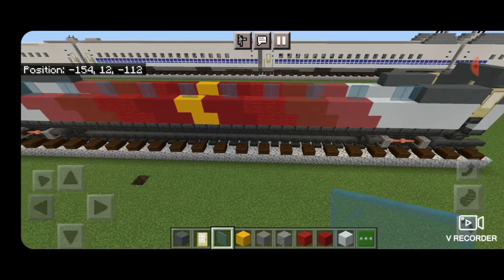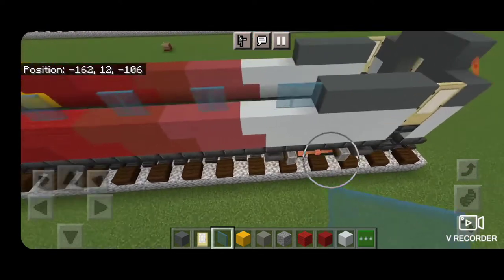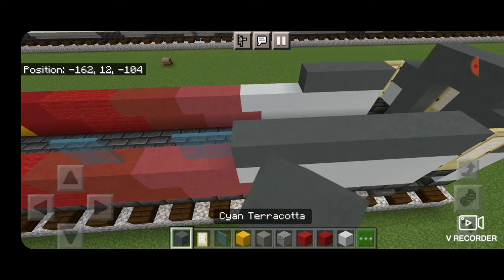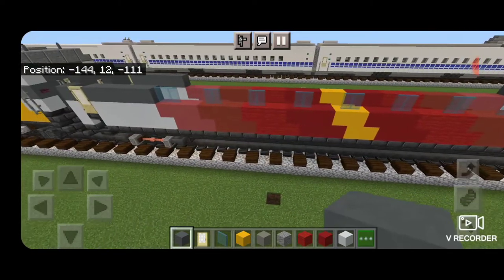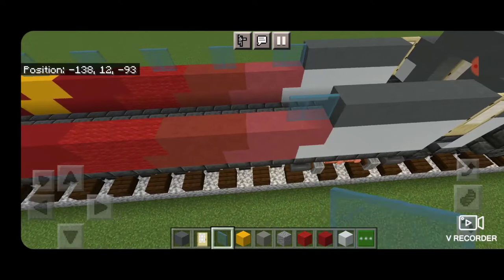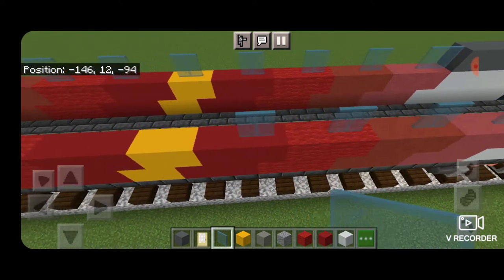When counting make sure you have nine windows — ten is too many. Take the extra one out and bring the cyan terracotta down to the end of the white concrete. Now with the correct nine windows, copy the window pattern directly across with cyan stained glass panes on this side as well.